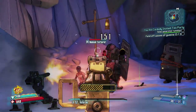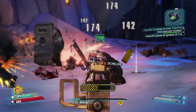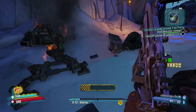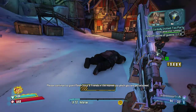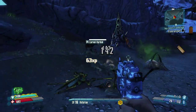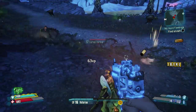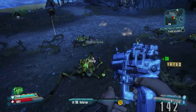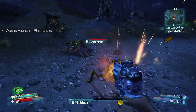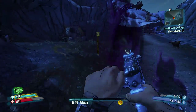Now in Borderlands 2, you're not going to find an assault rifle or SMG using pistol rounds, but you're essentially getting something similar to that. There are 4 types of weapons that Vladoff makes — not all companies make every weapon type. Vladoff is a big fan of assault rifles, but they also make pistols, rocket launchers, and sniper rifles. They do not make SMGs or shotguns.